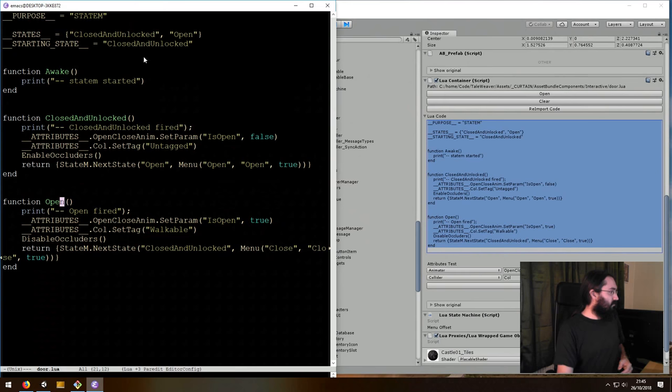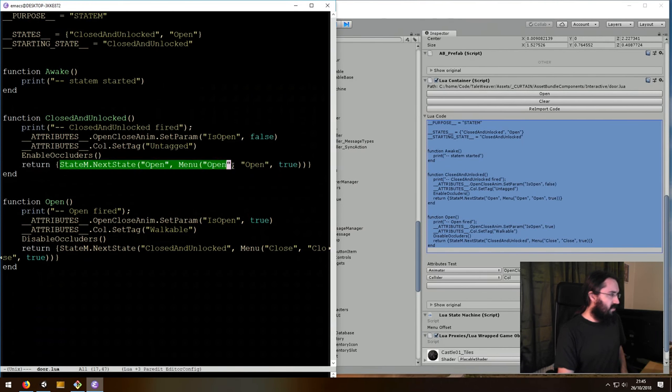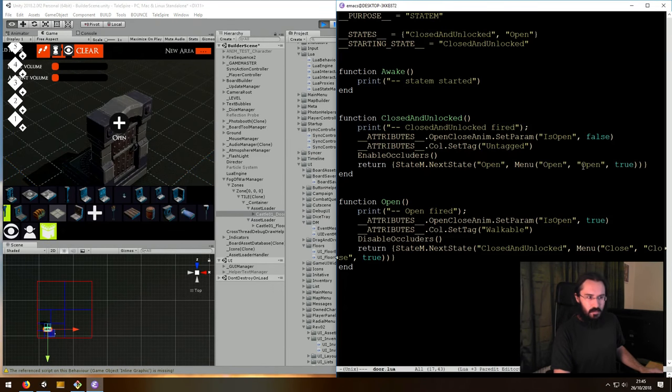Then we get into the state function, and what you return is information on how you will transition to another state. You return a table and say the next state is open if certain conditions are met. There's a menu element which when you right-click says open — it has a triggers-true flag. Basically it means you get a button, and when you click it we transition to that state.